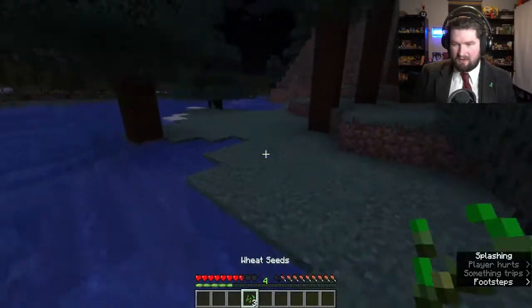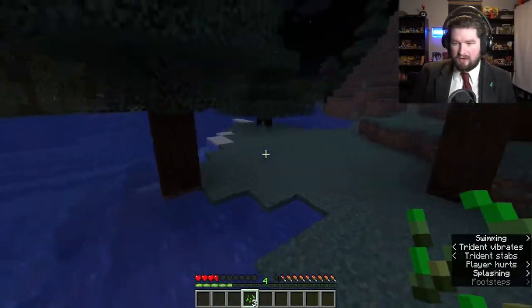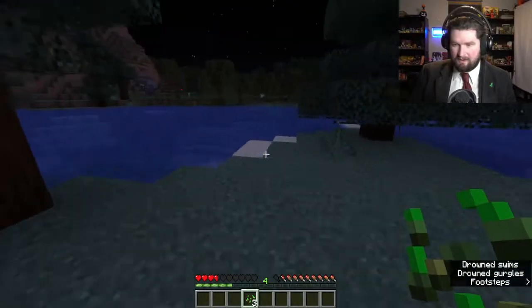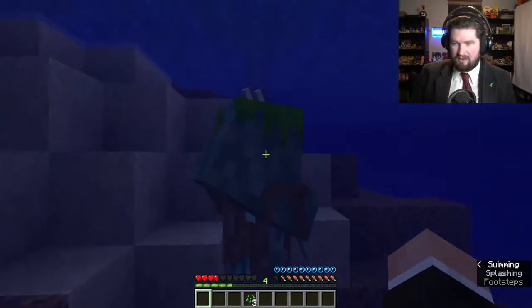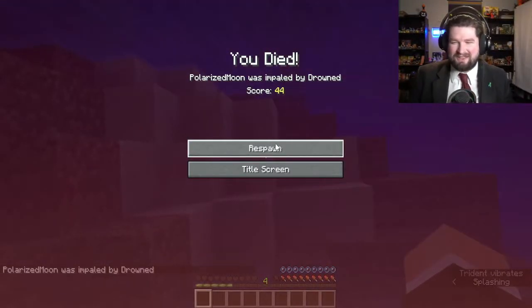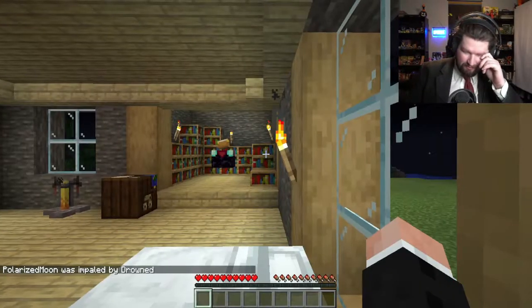A silk touch golden pickaxe. That's kind of nice — well it's also kind of the most useless kind. Silk touch is really good, but golden pickaxes die really fast. They are the fastest pickaxe but also the fastest to break. I feel like I should die to this trident drowned. Make your death dramatic. I was impaled by drowned.